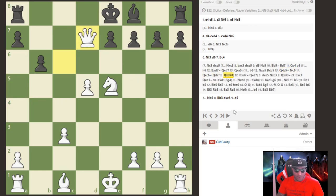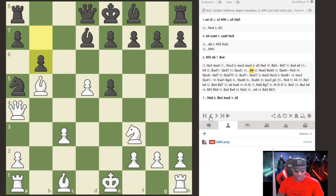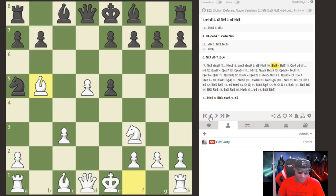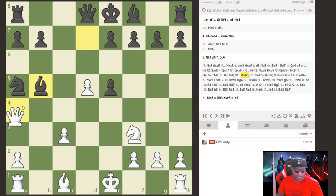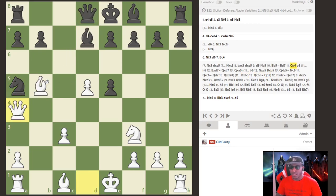You can block with the knight — it doesn't matter, it's checkmate on the move. This is very beautiful and it will happen in your games, I promise. This happens all the time, especially in bullet or blitz games. All because the knight goes to a5 — they're thinking they don't want to go backwards, they want to keep the knight. Bishop b5 check, bishop d7, they think they're fine and you'll trade, but they don't expect queen a4. Queen a4 wins on the spot.